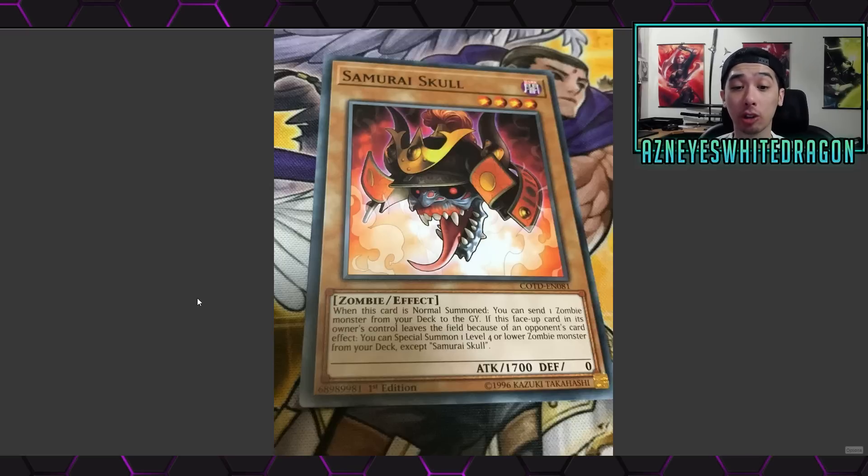It says when this card is normal summoned, you get to send one zombie monster from your deck to the graveyard. And if this face-up card in its owner's control leaves the field because of an opponent's card effect, you can special summon one level 4 or lower zombie monster from your deck.